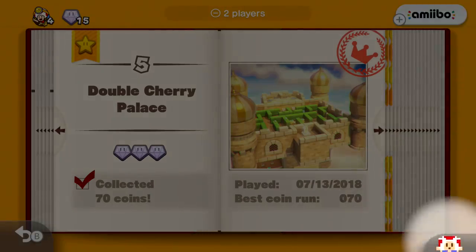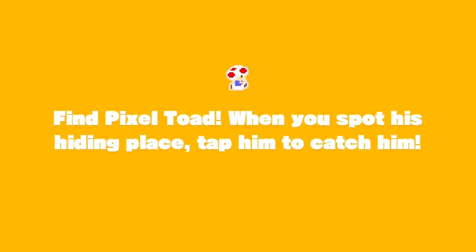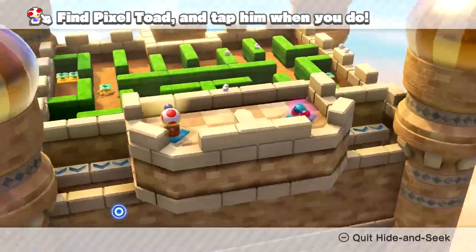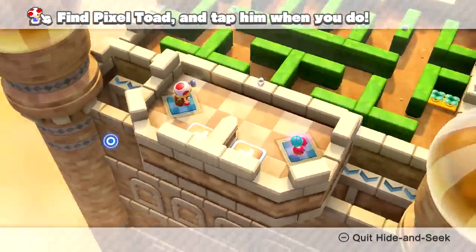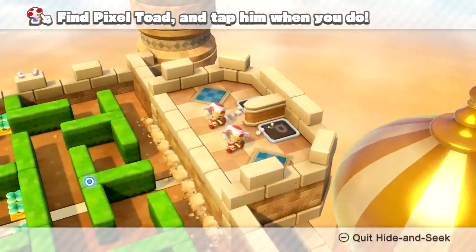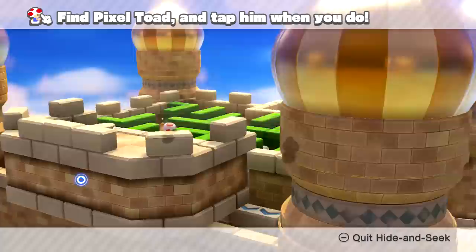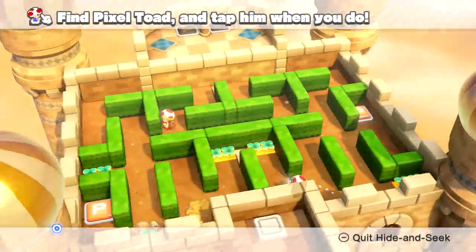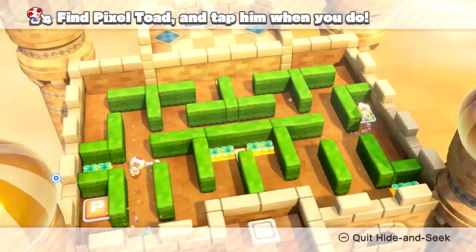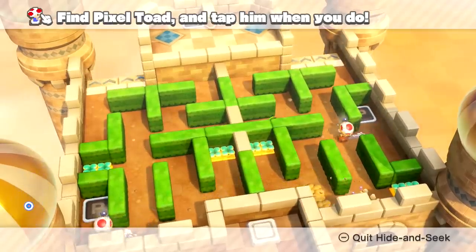So now we can go back in one more time and get this pixel toad and see how things go. He could literally be anywhere — this is a pretty complex level. He doesn't even have to be anywhere Toad can reach because we only have to click him with our pointer. So my first goal will be to just look around and try to find him. I don't really know where he's gonna be, but we're gonna find that pixel toad. Luckily there's no timer or anything. I think he has to be on the horizontal sides of something, but I don't currently see him. All I'm gonna do is try to resolve this level again while looking for that little pixel toad.